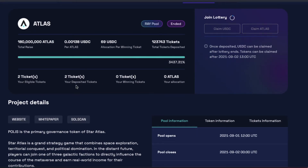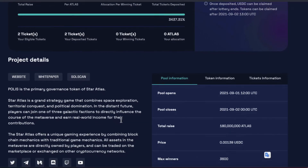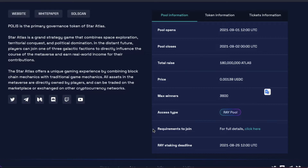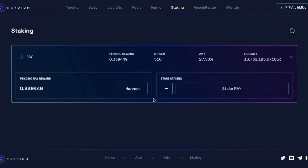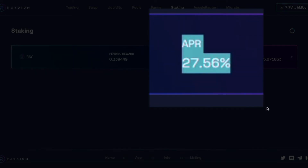As long as you read the Medium article carefully and follow the instructions, you are in with a good chance to get in at a very low price — the IDO price. Another good thing about this is while you are staking, you are getting about 27% APR on your RAY. So that's pretty good.